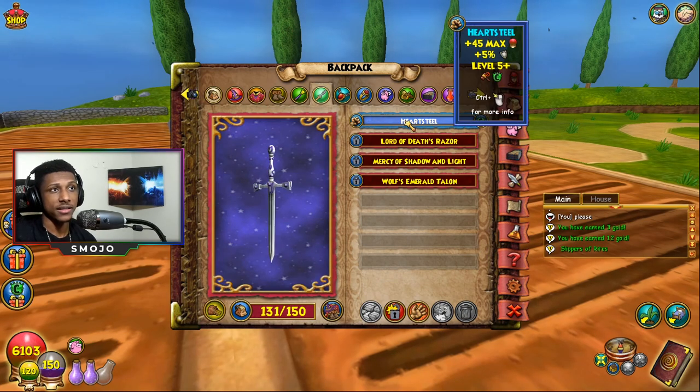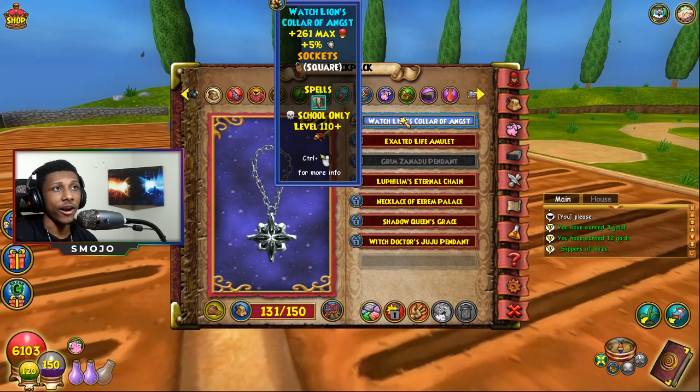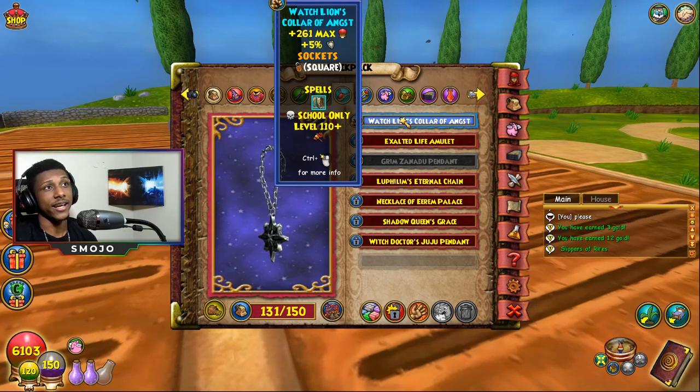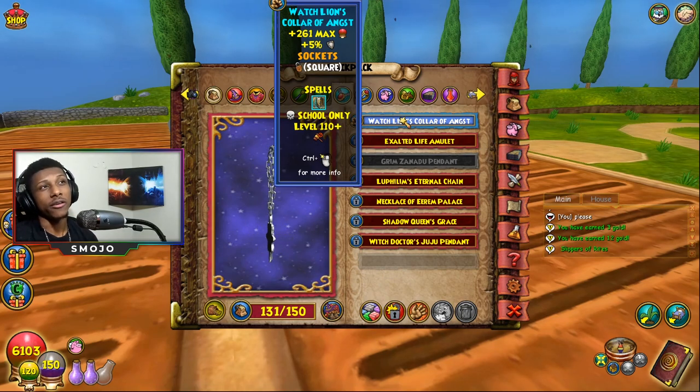For the amulet we're using the Heart Still Anthem — 5% universal resistance. I think it's the best anthem for a jade setup. There is a better one that drops from Rat Spin that gives 6% universal resistance, but I'm too lazy to farm him. One percent resistance off isn't really all that bad.